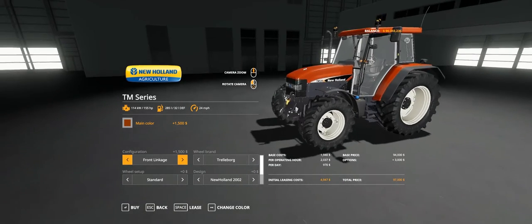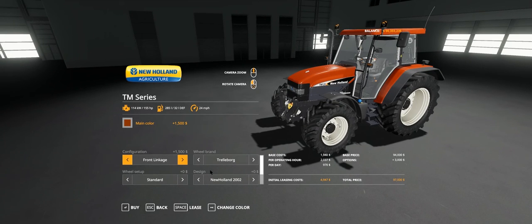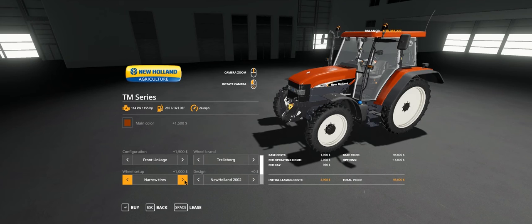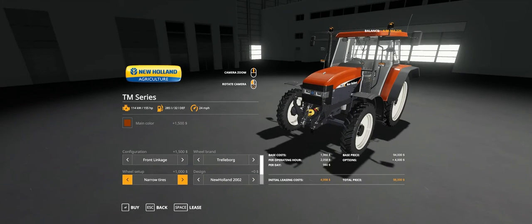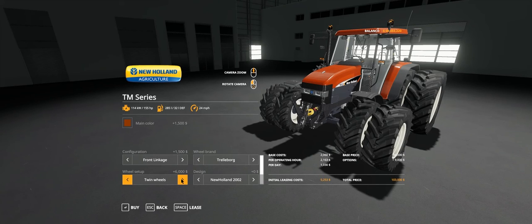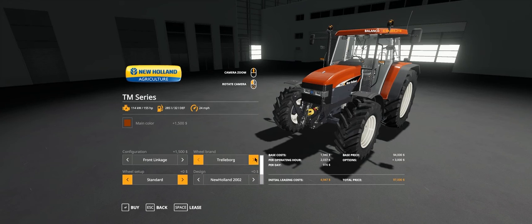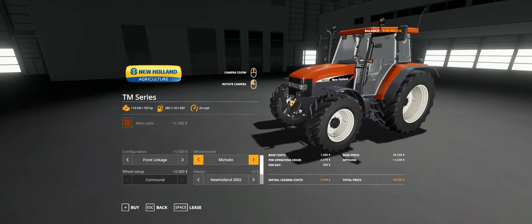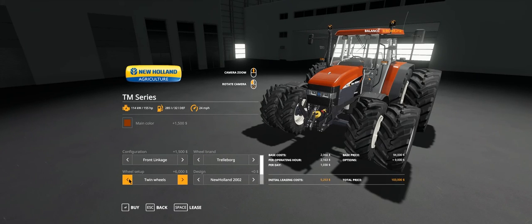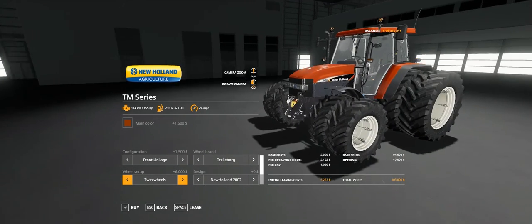We'll go with the front weight. Wheel brands: you've got Trelleborg and Michelin. With Trelleborg you've got standard, wide tyres, narrow tyres, crop tyres basically, twin narrows on the back, twin rears, twins all round and then back to standard. When you go to Michelin, you've just got the one option.